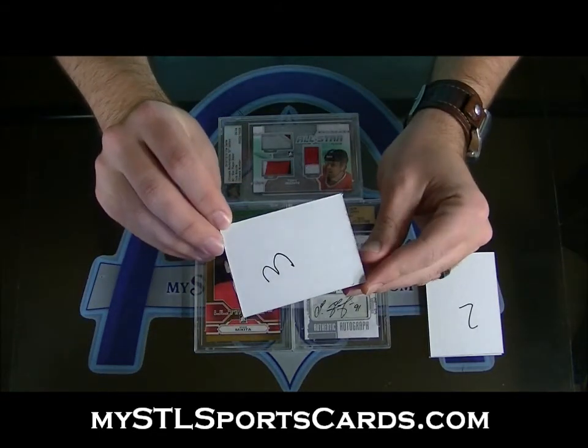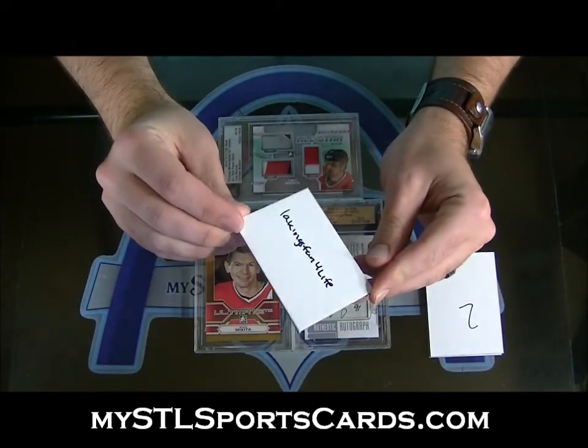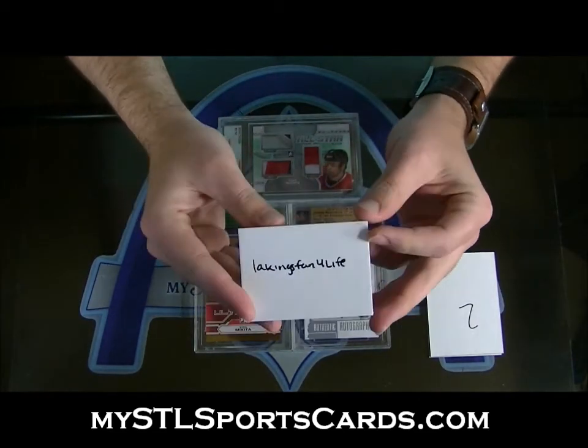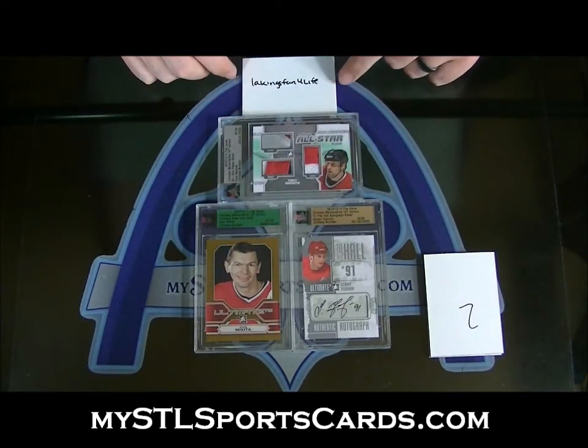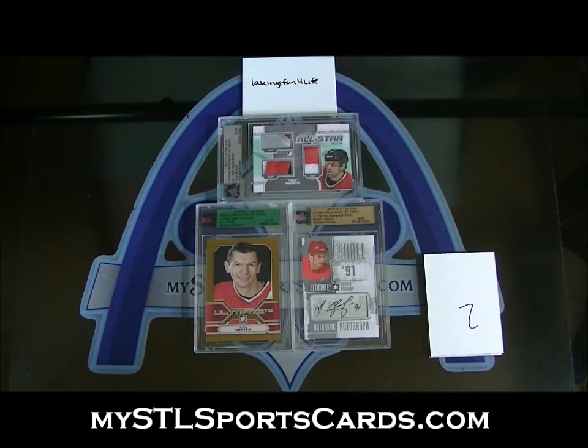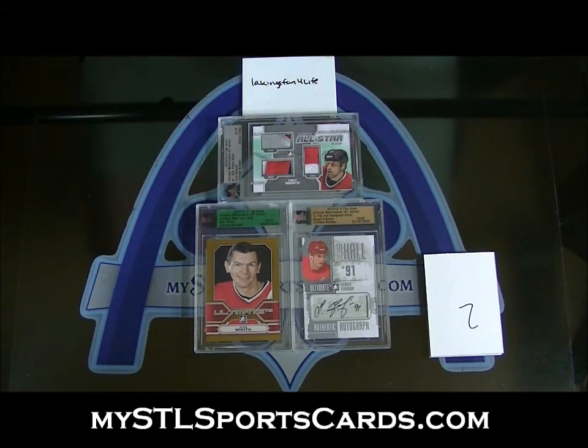Alright, so first up — card number three. Good luck guys. Kings fan for life picked number three, so he picked himself and gets to pick first. The numbers: 24 on the Amante, 29 on the Fedorov, and 10 of 10 on the Mikita.